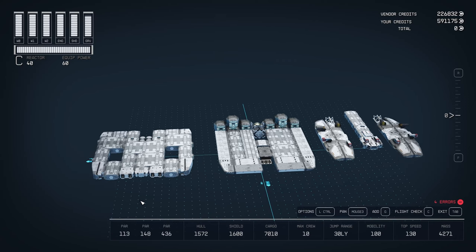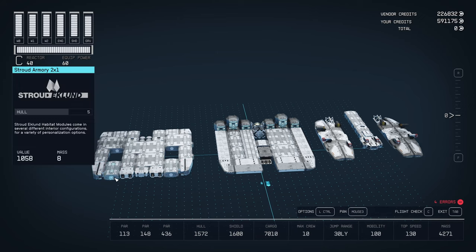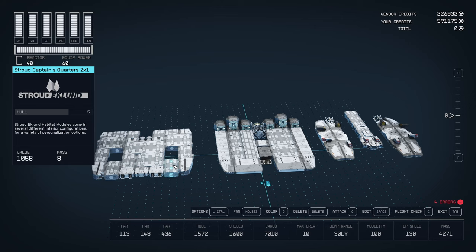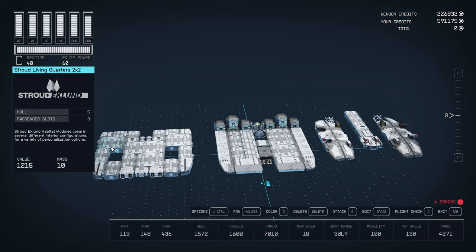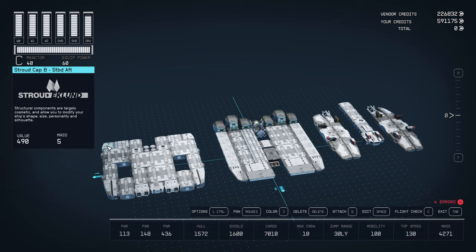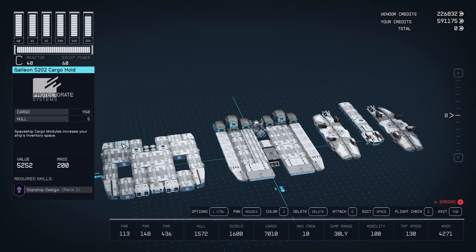On the main level we've got the Strode braking engine — two of those — and one nose cap, straight off the Vanquisher 3. We've got nose cap C on each side. Up here we've got the armory, workshop, battle stations 2x2, and captain's quarters. Over here we've got the 2x2 living quarters with an all-in-1A and another all-in-1A. We've got the S202 cargo hold and a Stroud cap B starboard aft — two of those. There are seven S202 cargo holds total.